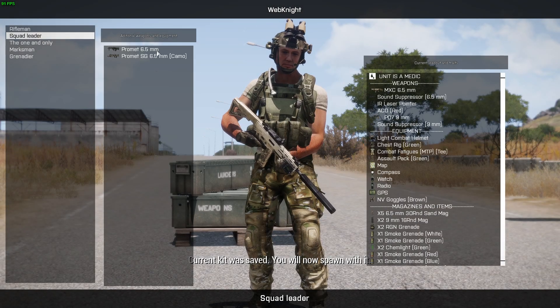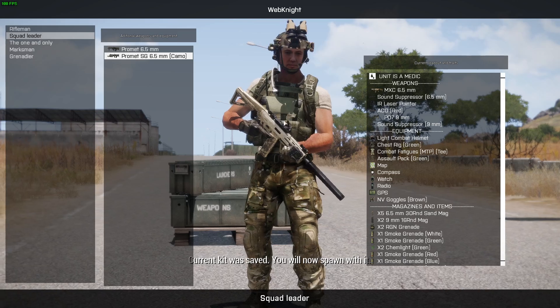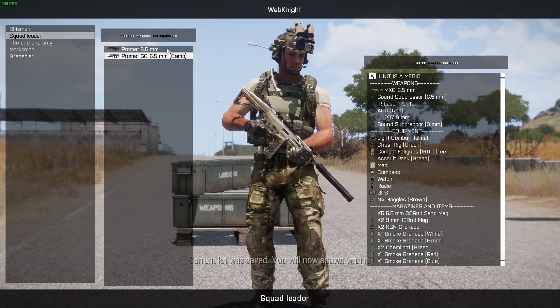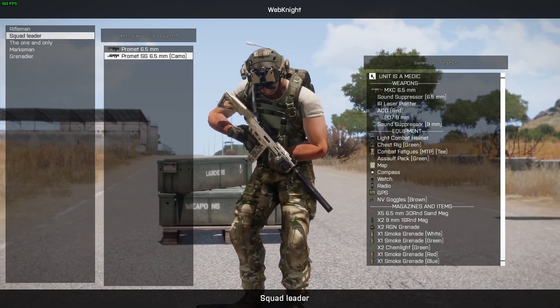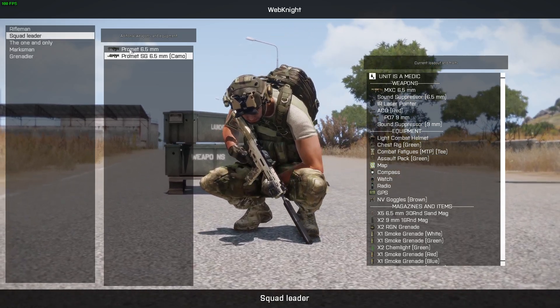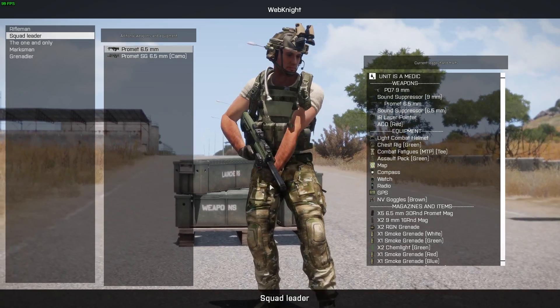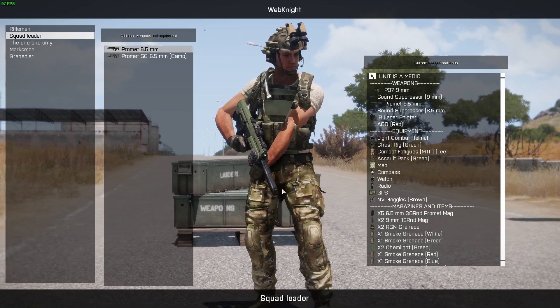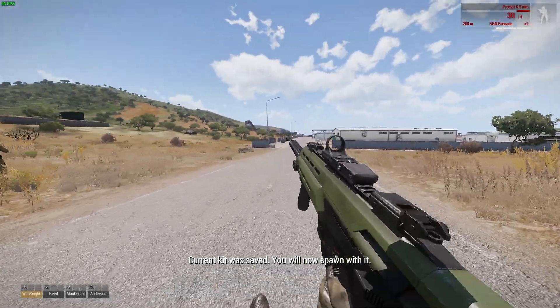Here you go. And I can select different ones. Whenever you change the weapon, if you have any attachments, all of those attachments and magazines will be converted as well. So I can click on that weapon and, as you can see, I have the same suppressor and optic. And the kit is saved.